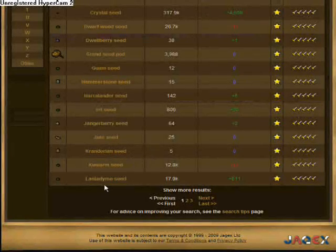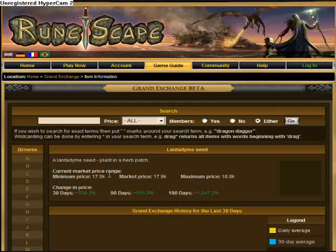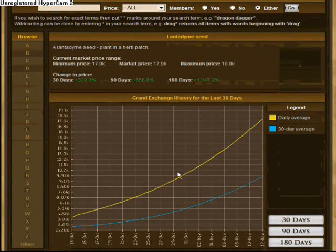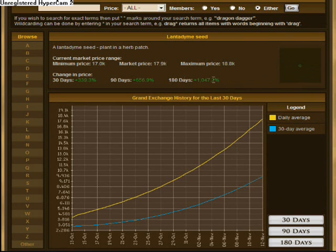In my case, I'm going to be doing tatty mint seeds. I'm going to go to the graph, and if you can see right here, the graph shows that it has been increasing a lot. Over the past couple weeks they have raised a lot, so this is where I'm going to be merching.